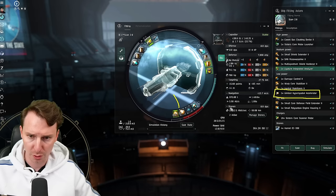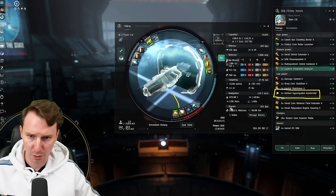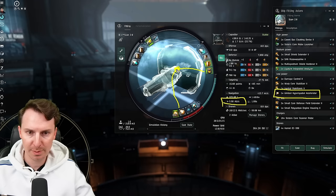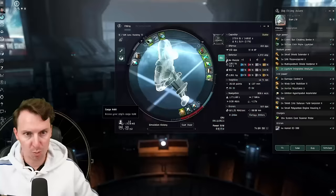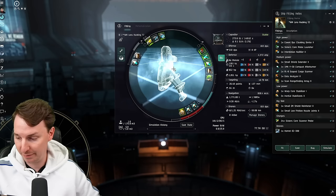Let's rapid fire some other changes. The Astero runs a limited hyperspatial accelerator in the lows, increasing your warp speed. Highsec has more competition, so you need to warp faster than other explorers — these two combined mean you get to the site faster and move out faster. The drone bandwidth is a little bit higher on the Astero compared to the Metamorphosis, so you can run two Hornet EC-300 drones at the same time. This gives you another ganking-out option, and it's very cost effective.